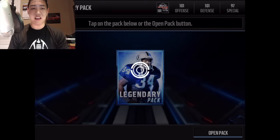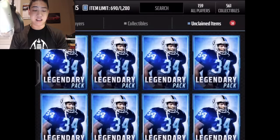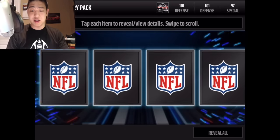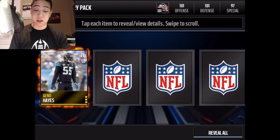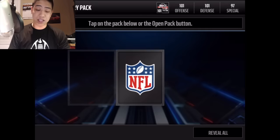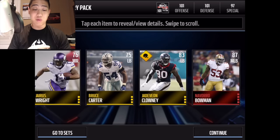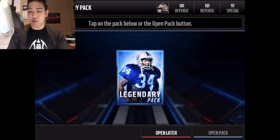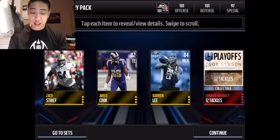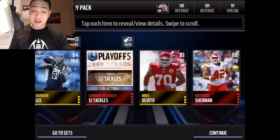We get Heinz Ward collectible card — no elites in that pack. Running a little fast through these legendary packs since we've got a ton of them. We really want to see some huge red paint — that ultimate legend boss card or golden tickets. Charles Woodson's playoff collectible, TDs allowed — pretty awesome. We get Navarro Bowman's 87 overall base elite card — still some red paint, and that's what we want to see.